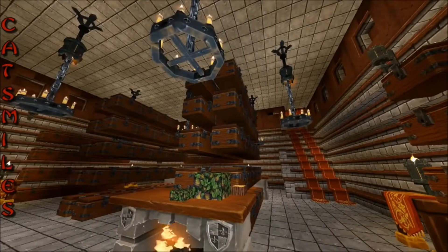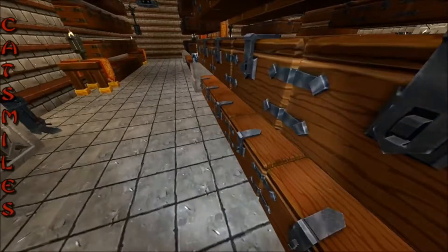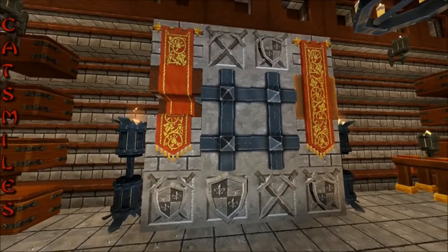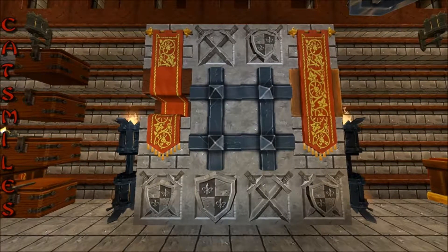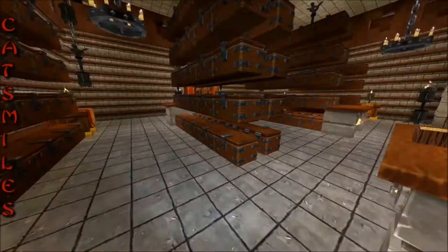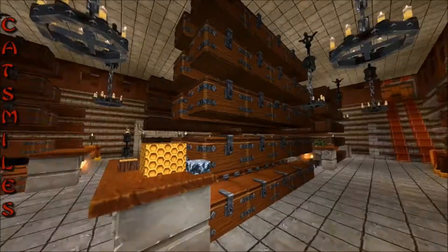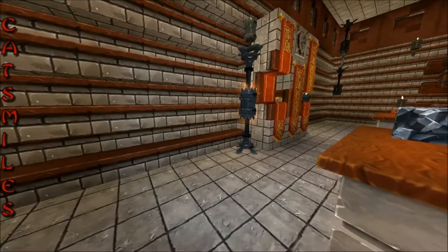We have some nice lighting, some fireplaces, and we are greeted with this beautiful mantle right here. As you can see it is very detailed with its perfect lighting on the side, and it goes all the way down. We do have breakups so it's a lot easier to get where you want to go without having to wrap around the room, and it goes all the way to the back.